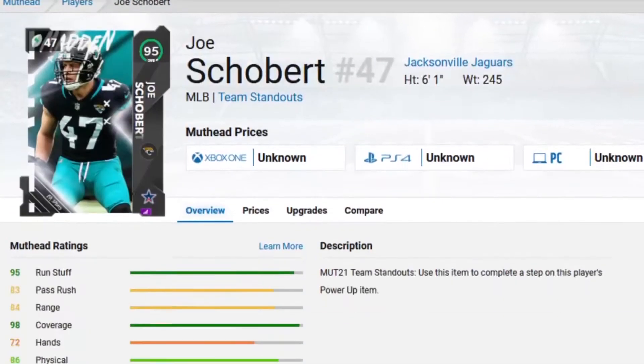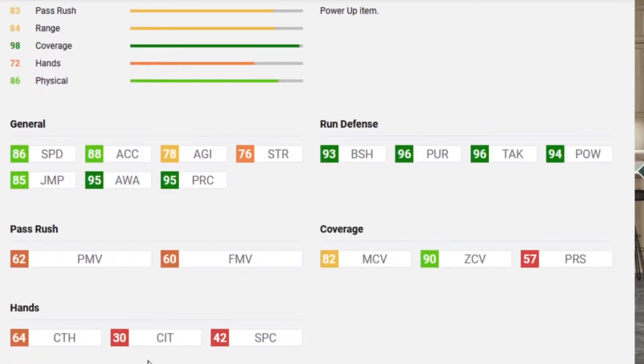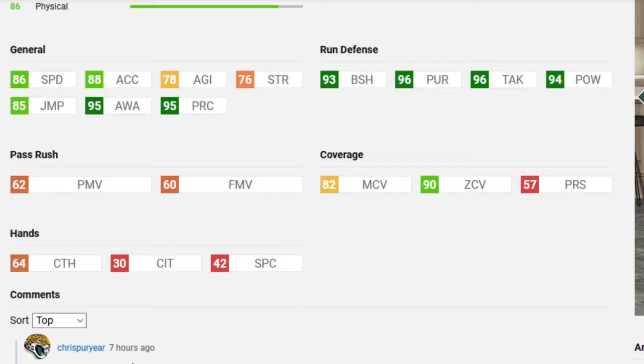Next is Joe Schobert. He is a middle linebacker for the Jacksonville Jaguars. He is a field general — 86 speed, 88 acceleration, 93 block shed, 96 pursuit, 96 tackling, 94 hit power, 95 awareness and play rec. He actually has 90 zone coverage. It's just unfortunate that middle linebackers are not very good this year. I tend to look at more than just the speed of the player, but middle linebackers in Madden 21 are just not very effective. They're great at stopping the run on occasion when you go in your 4-3 or your nickel sets, but other than that they're not very good this year.